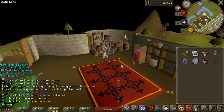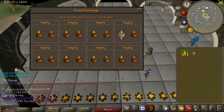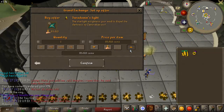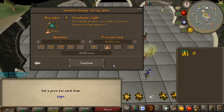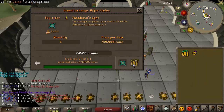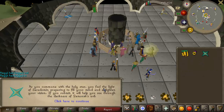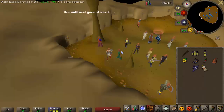Another addition to the completionist list: activating Saradomin's light, which removes the darkness from the Zamorak area of Godwars Dungeon. It's a completionist item because it's completable, non-repeatable, and can never be removed from your account. It's dropped by the Saradomin boss and was only about 700k, so I grabbed it and ticked it off the list.